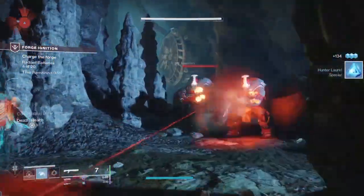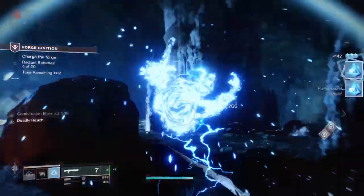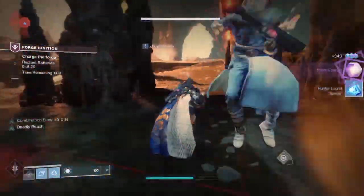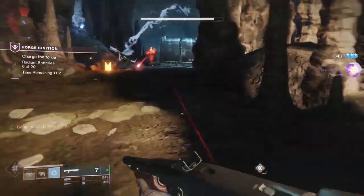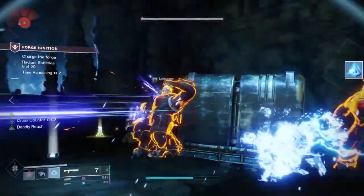First off, to get laurels you're going to need the class item from Eva. Once you have that class item, make sure you have it equipped — if you don't, you won't generate laurels. Make sure you buy the one that has the burn you need for the mods you want to use, because it's pretty easy to buy one from her.